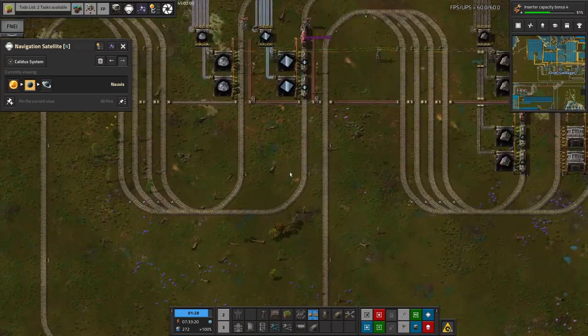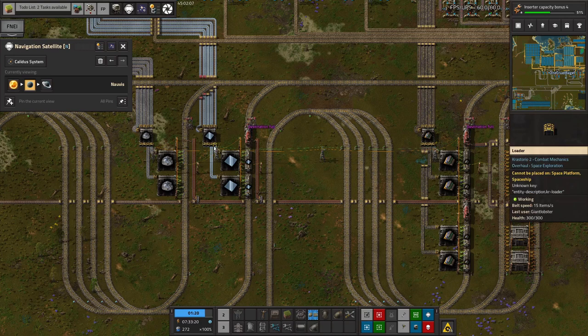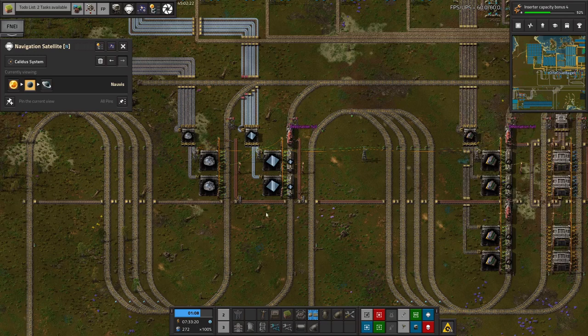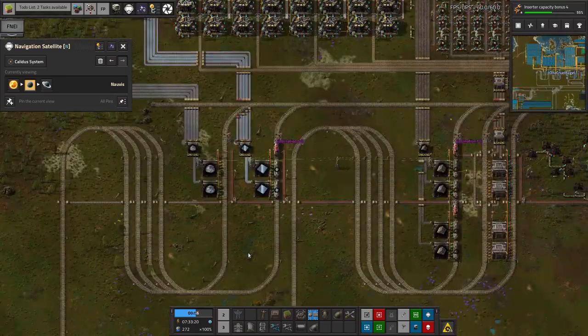It might even be worth putting in another couple of warehouses down here and making this into a big station, just so we can have that extra supply available later. At the moment, it's designed in such a way that it's quite future-proofed - it will be relatively easy to put in another two belts out of here to another couple of warehouses. But at the moment that's not necessary yet, because we're using glass at a relatively slow rate.